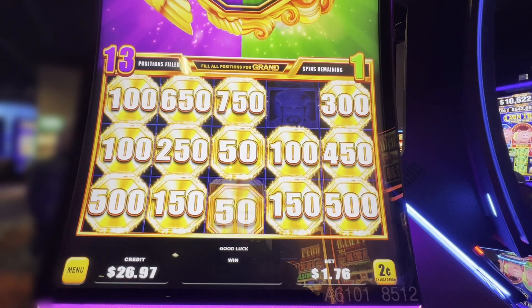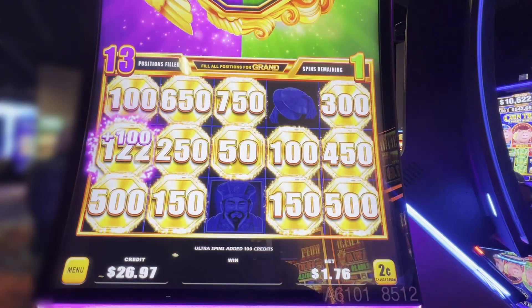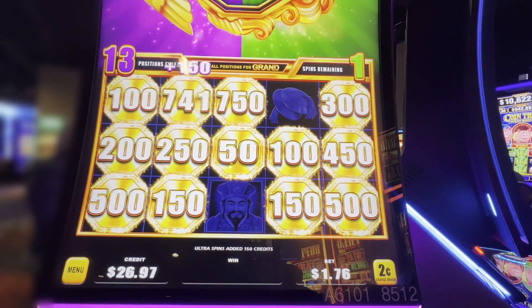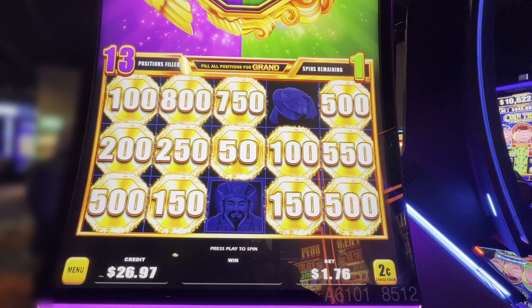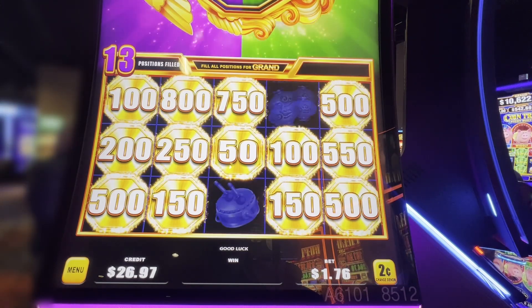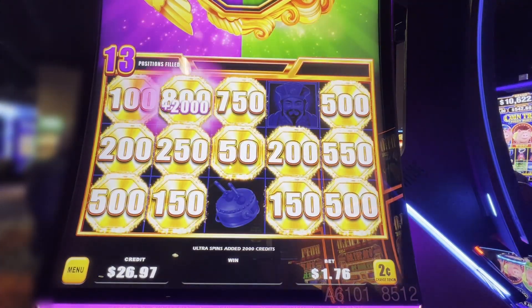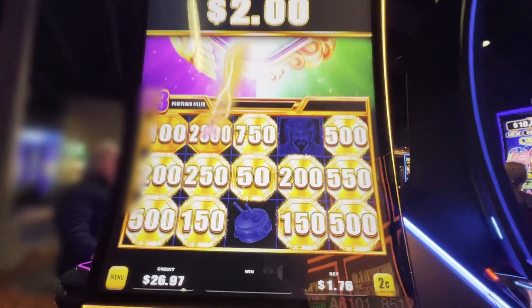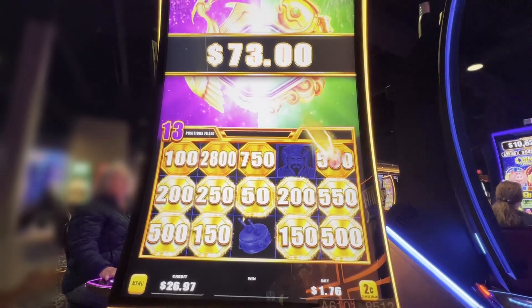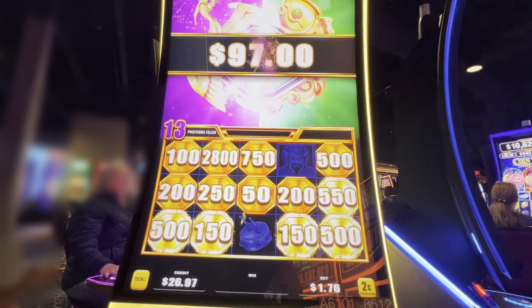Now we'd like to get a coin just to save us from the heartache of going to the last spin. All right, now we really want a coin or a stop sign. Hey, we got another bird though. Oh, forty dollars! That's a nice win on this game for a $1.76 spin.